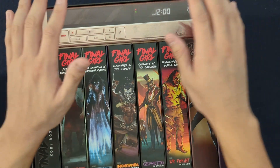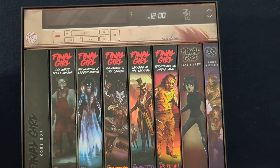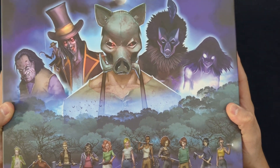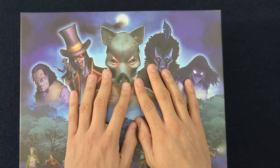You know, the storage box, the space for the player mats, and of course the cast and crew and bonus features. It's nice because I kind of just have them haphazardly on a shelf, so to have them all consolidated into one box is really nice. But enough of Series 1 — let's go ahead and move into the new stuff.